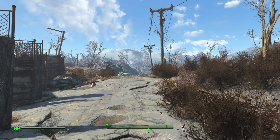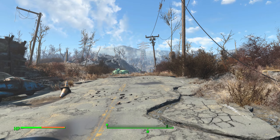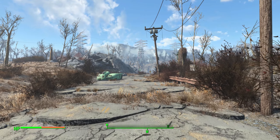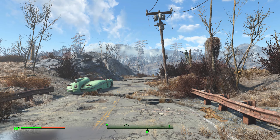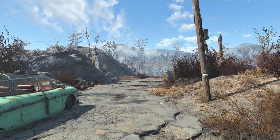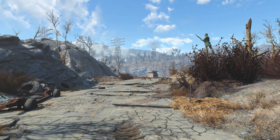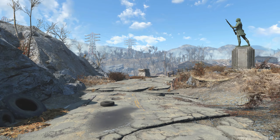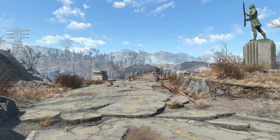Now, as we walk up to Sanctuary Hills from Red Rocket, understand that I made these settlements with mods back in the day. A lot of those mods are now broken — objects are going to be missing, textures are going to be missing, many things are going to be missing. I've tried to fix it and been completely unsuccessful. So some of those things are just going to be broken, but I will point them out. At one time these settlements actually did look better, more complete, more solid. But it is what it is.